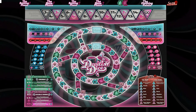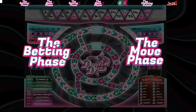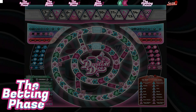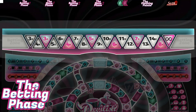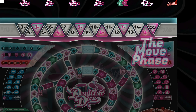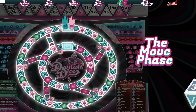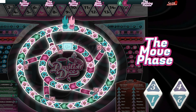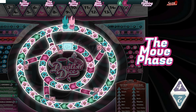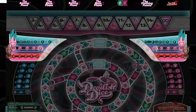Devilish Dice consists of two phases: the betting phase and then the move phase. During the betting phase, players will use the betting zone here to place bets. After the betting phase is over, you'll move on to the move phase, where the winning player of the betting phase will roll two dice to move, whereas the losing player will only roll one. Players will keep score of the points they have on either side here.